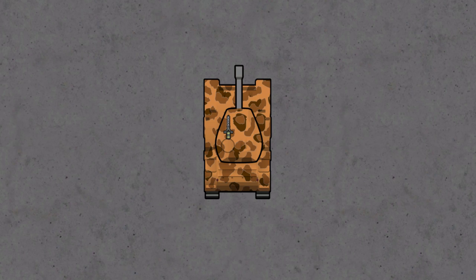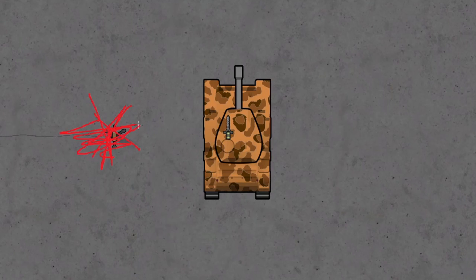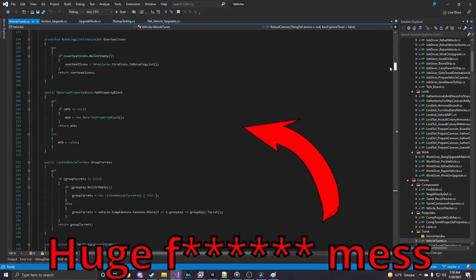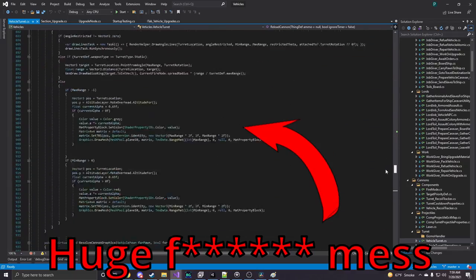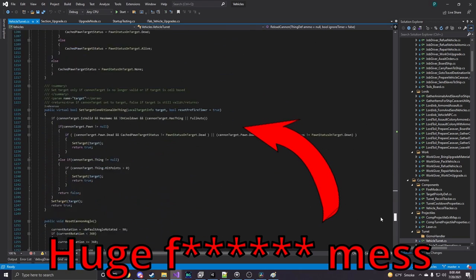Moving on to turrets — or rather vehicle turrets — I've implemented a way to attach any number of turrets to any points on the vehicle. I'd like to emphasize that vehicle turrets and vanilla RimWorld turrets are not the same thing. While they both go pew pew and create future meals, vehicle turrets do not use a verb system and are entirely my own code. This is mostly a note to modders who might think they know what they're getting into if they decide to expand off the existing turret system. If you're brave enough, good luck.